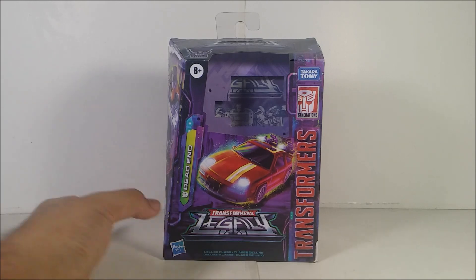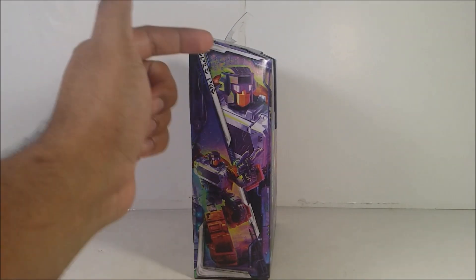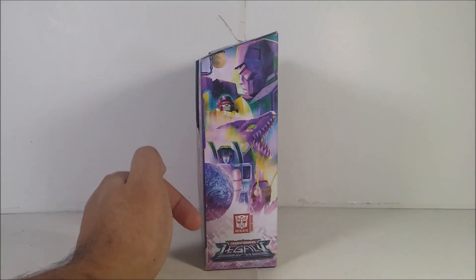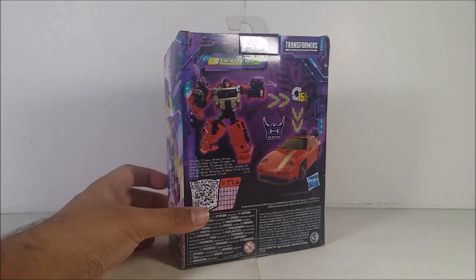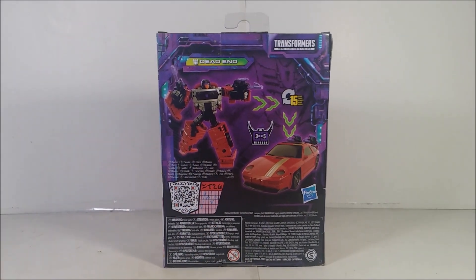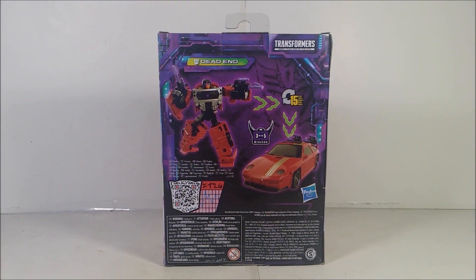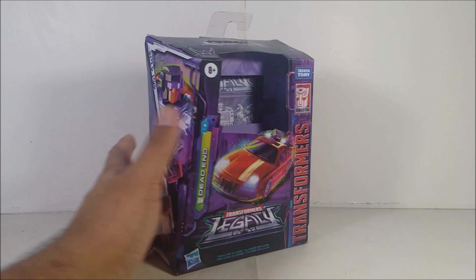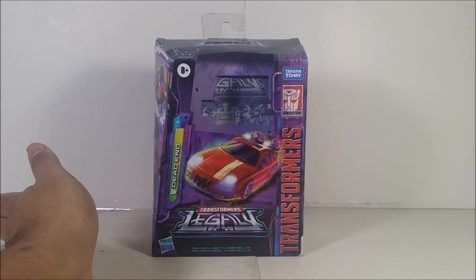Here's the front of the packaging. Here's the side of the packaging showing off Dead End's artwork, which is pretty nice. And here's the other side showing off all the Legacy Decepticons. Here's the back of the packaging — transforms in 15 steps and he's the third figure. If you want to scan the QR code, you can see all the stats. Alright, let's get on with the review.